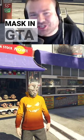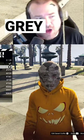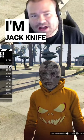How to get the cracked puppet mask in GTA 5 Online: go to the mask shop, go to characters, gray cracked puppet mask. Make sure you're a GTA Plus member through the month of October. I'm Jack Knight Finnegan.